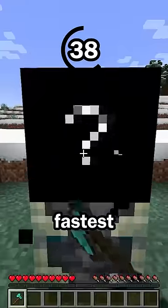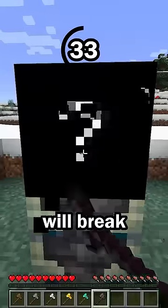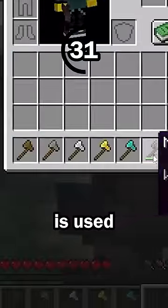Hint number 3: this block breaks fastest when broken with an axe. Different tools can be used to break certain blocks faster, and this block will break the fastest when an axe is used. Hint number 4.